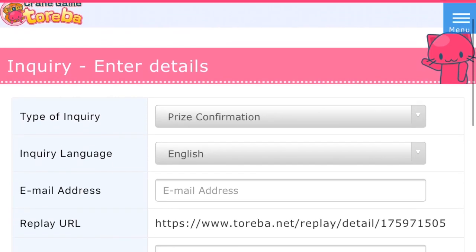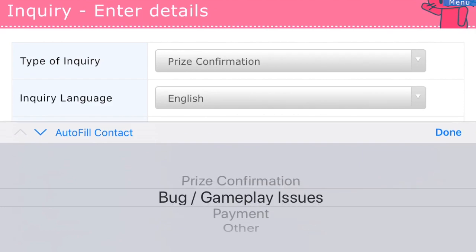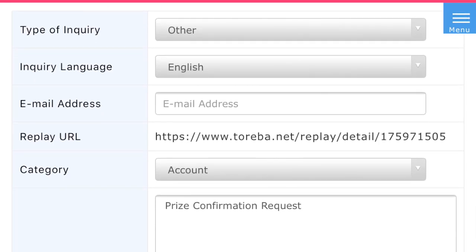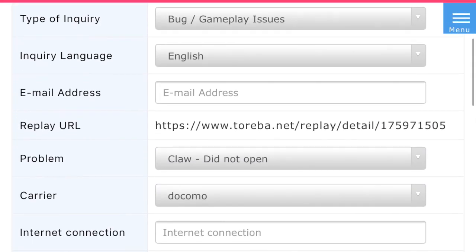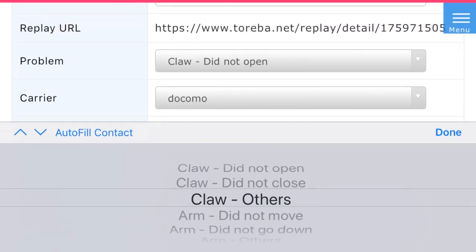On this form, you'll be able to report four different types of inquiries: prize confirmation, bug gameplay issues, payment, and other. The form itself is pretty self-explanatory. If there's an issue and you're doing a prize confirmation, all you've got to do is report what machine it was on. If you're reporting a bug or gameplay issue, you just have to give a little more detail about the WiFi connection, a description of what happened, and select the issue type from the drop-down menu. For the most part, I only use two functions: bug gameplay issues and prize confirmation.